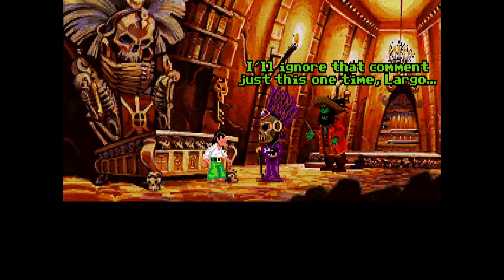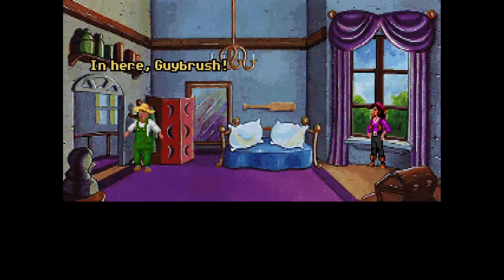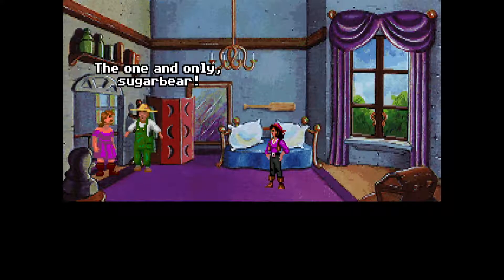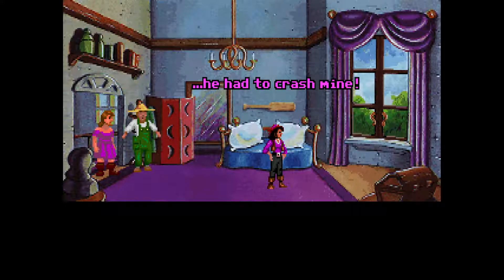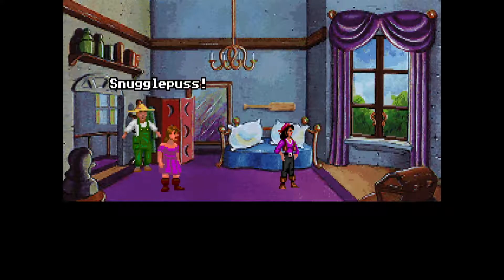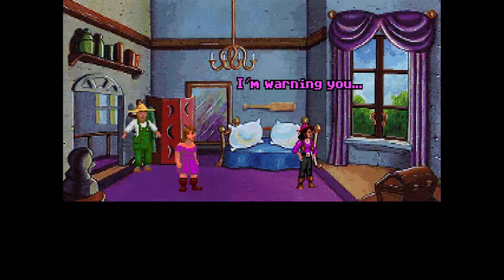Monkey Island 2 uses the well-known SCUMM engine that was introduced by LucasArts with the first adventure game, Maniac Mansion. The engine has been massively enhanced with 256-color VGA graphics, a revamped set of action verbs, and a graphical inventory showing nice little icons of the items Guybrush is carrying. It is also one of the very first games to use the iMUSE sound system, which is exceptional in that it transitions the musical score smoothly from scene to scene without any audible cuts.